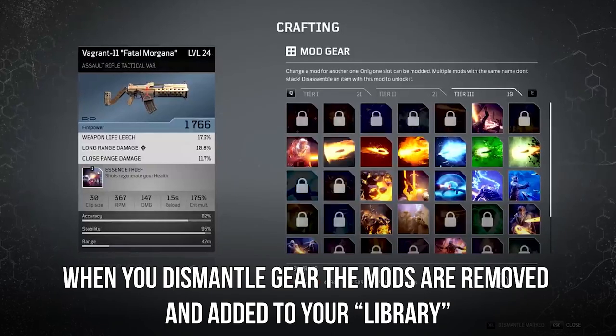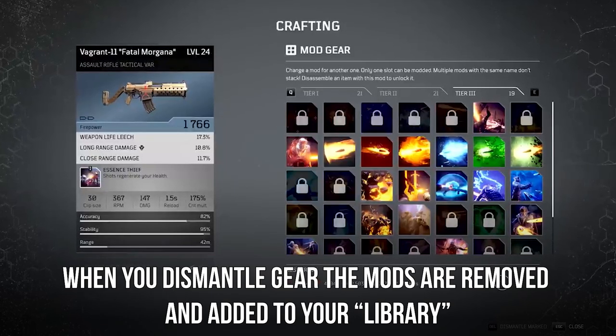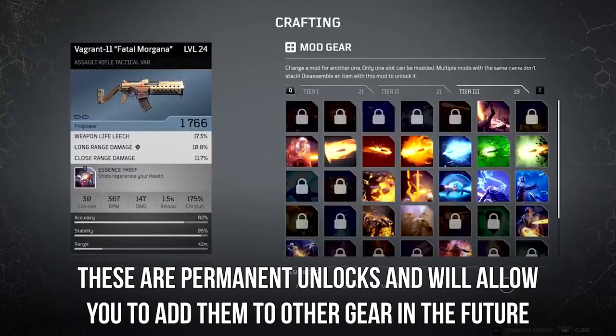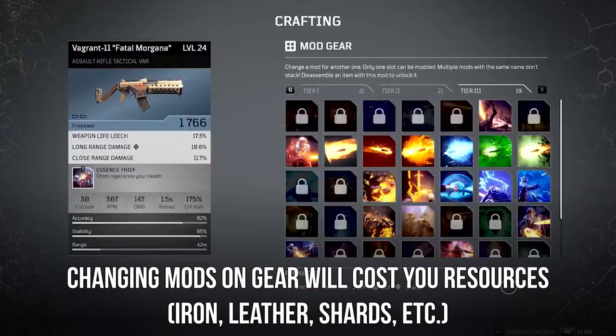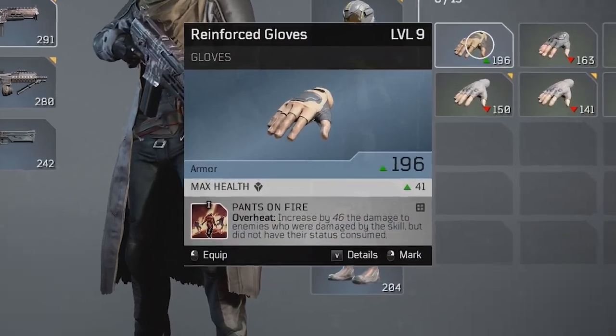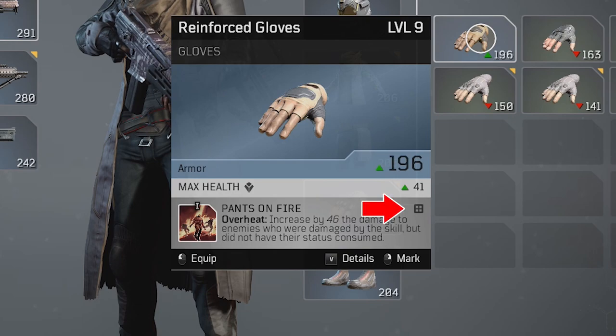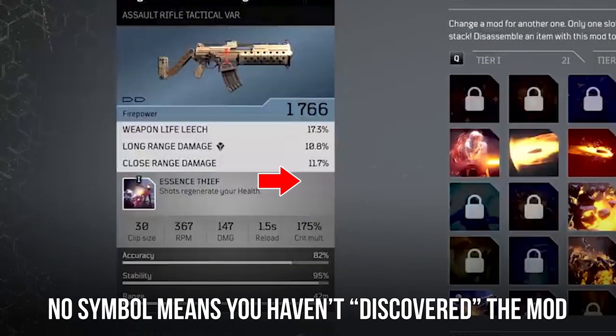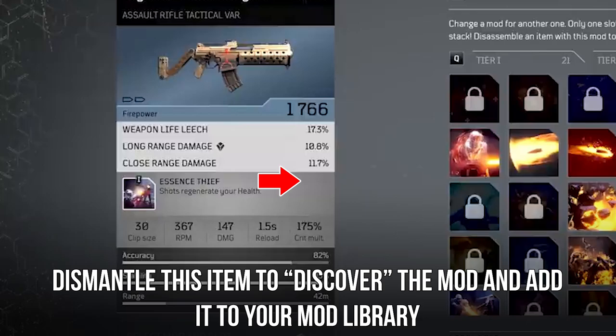When you dismantle a piece of gear, the mods that are on it will be removed and added to your mod library. These are permanent unlocks that can be added to other pieces of gear you are crafting. Keep in mind that changing mods on gear will cost you resources. When you are inspecting your loot, you will notice to the right of the mod slot a small symbol that looks like a window pane or a square with a plus sign in it. This symbol lets you know whether that mod has been discovered before and added to your mod library. If you do not see this symbol, that means you haven't discovered the mod and it would be a good idea to dismantle that piece so you can have access to it when crafting becomes available.